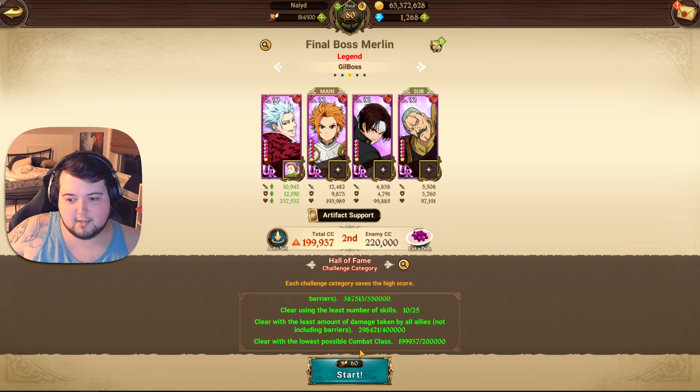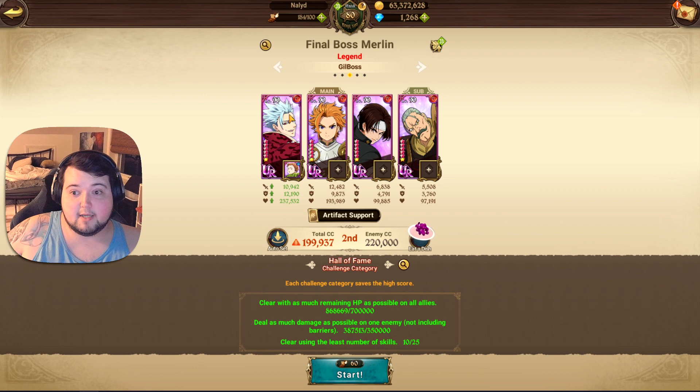I was also able to clear the last challenge, which is to clear with the lowest possible combat class — you have to beat it with under 200k. I literally just took off a couple of associations; Keo doesn't even have gear on, and that makes it so I'm able to stay under the requirement. I was still able to beat it pretty easy. I only have a 1-6 Bond, so it wasn't like I just rushed ult and blasted them to death, but I still ended up surviving with a lot of HP.